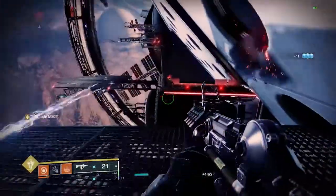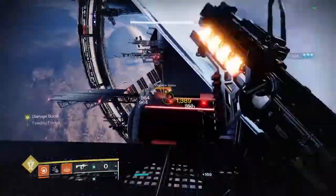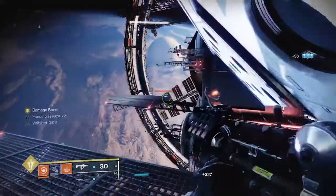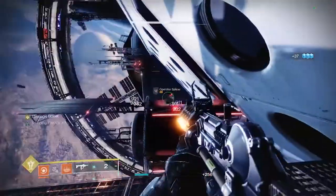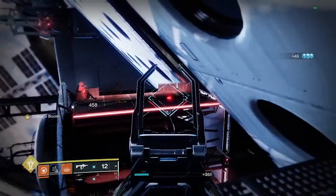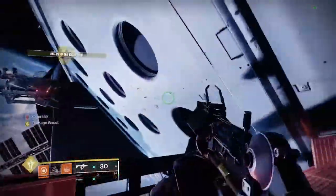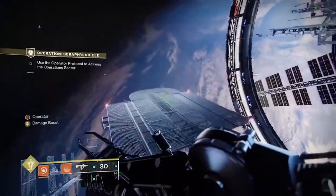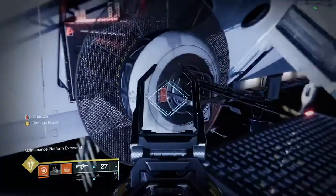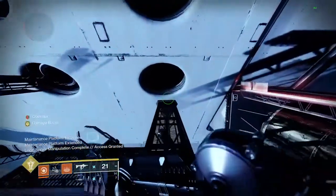When you get to this part, you'll find an operator buff. Shoot these things down and grab the buff. There will be three panels you can shoot, which will open little platforms in openings. Jump over here — the first one is right here, second one right here, and the third one is off to the left. Shoot them and it will bring these platforms out so you can jump on them.